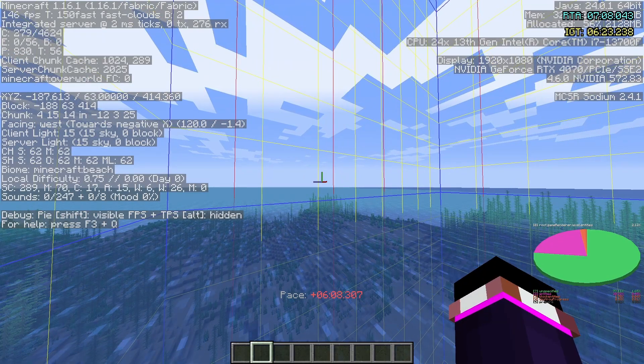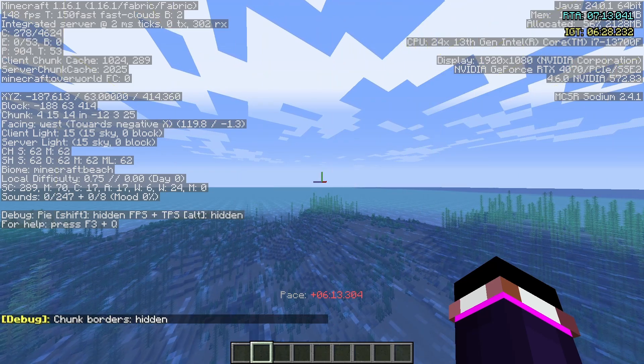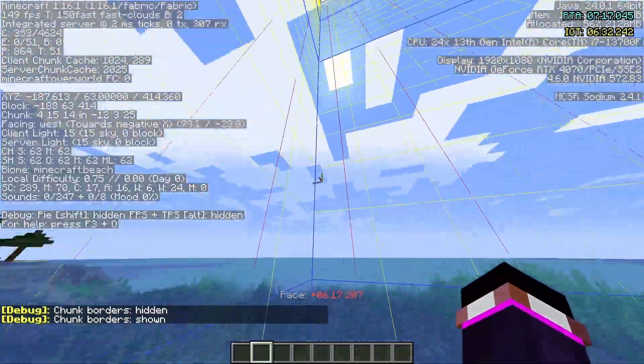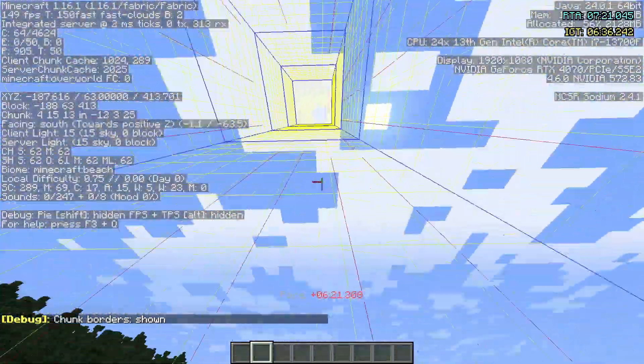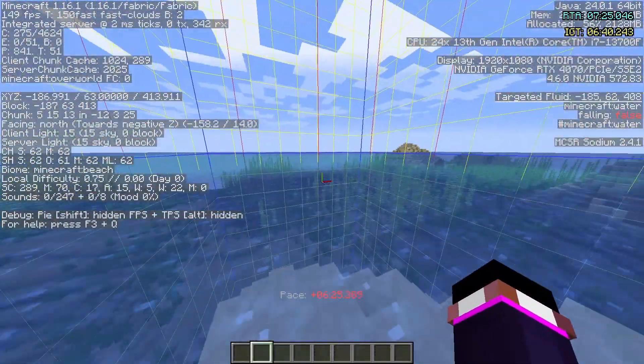I would also recommend turning on chunk borders, which is done by holding F3 and G — so F3 and G to toggle on and off. Once you have it on, it'll look like this: you can see just the walls of chunks, so you can see where a chunk starts and where it ends.